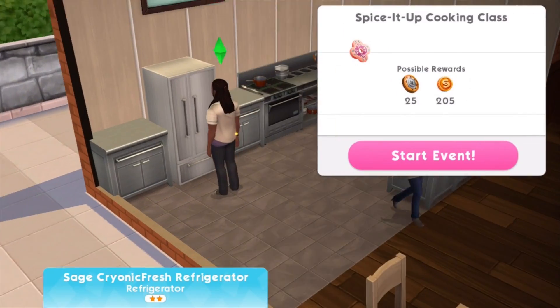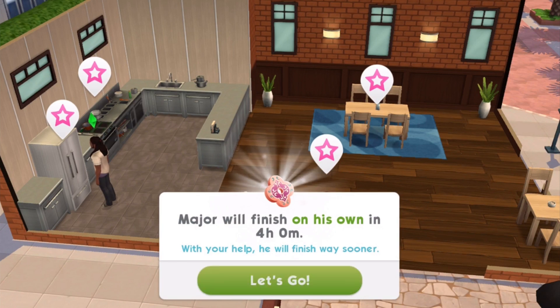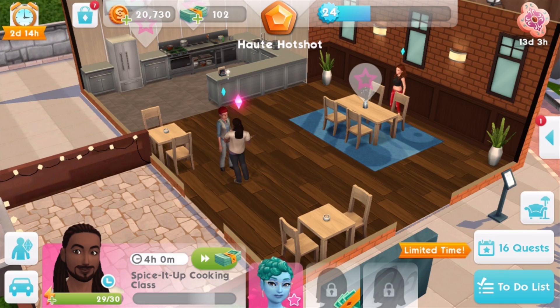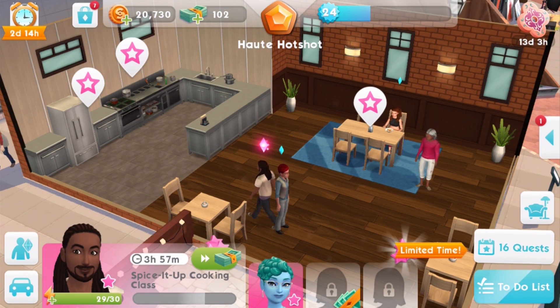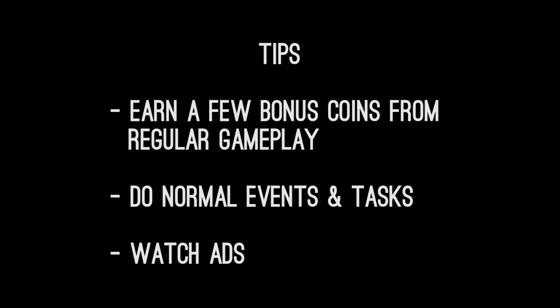Since we have two sims in the household, I'm going to send the second sim to another one of these repeatable events at the restaurant. He'll have the opportunity to earn 25 Deluxe Coins and 205 Simoleons. He'll finish on his own in 4 hours, but faster if you play through it manually. You also have the option to skip through with SimCash. You will also be able to win a few Deluxe Coins just from playing your game regularly with regular career events and relationship events, and also from watching ads. So while you're waiting for these events to refresh, it makes sense to play your game as normal and pick up a few Deluxe Coins here and there as well.